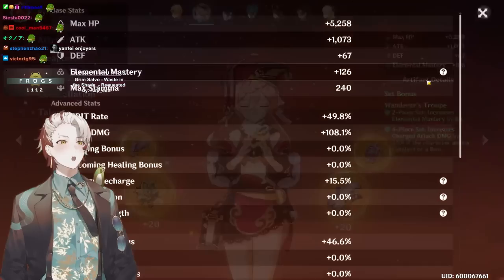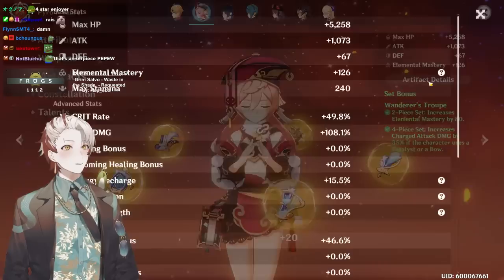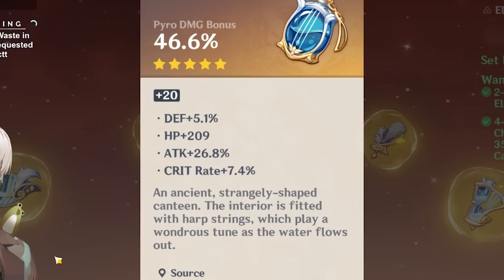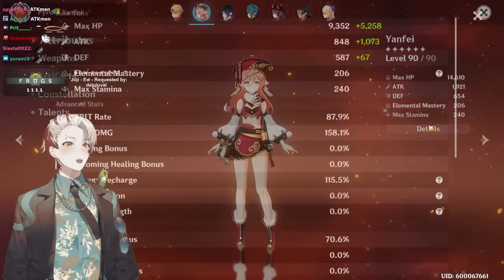How are the pieces? Off-piece: 15 crit rate — still very impressive with 42. The artifact quality — look at these substats: great crit damage, energy recharge, EM, Deep Wood. Now the pieces start to fall: 27. These are the weirdest stats I've seen — 40 crit damage, 27 attack.